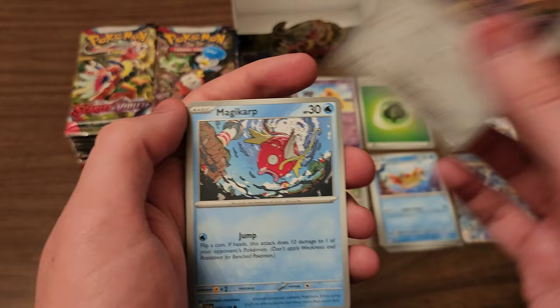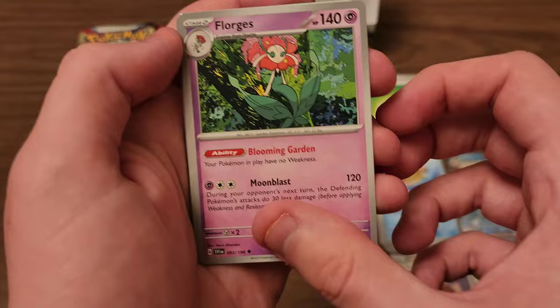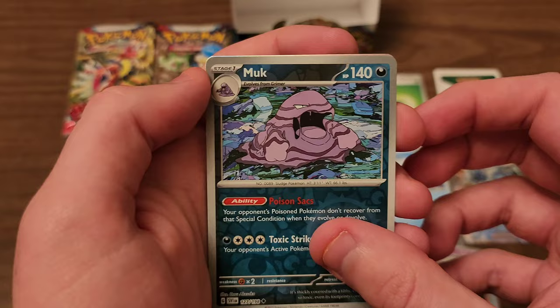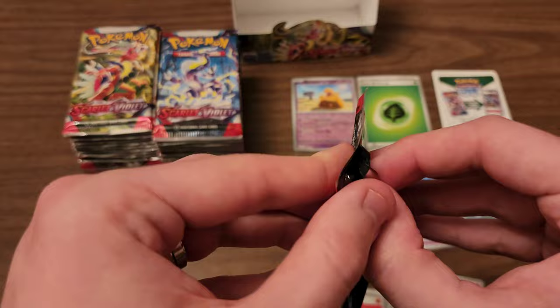We got Varum, Magikarp, Magnemite, Taruntula, Greedent, Florges, Vavilion. First reverse is a Charkadet — I really like that artwork, that's pretty cool. Second is a Muk and our rare is Indeedy. We'll go ahead and put that down here. I'll sleeve them off video this time just to make the video a little bit shorter and quicker.